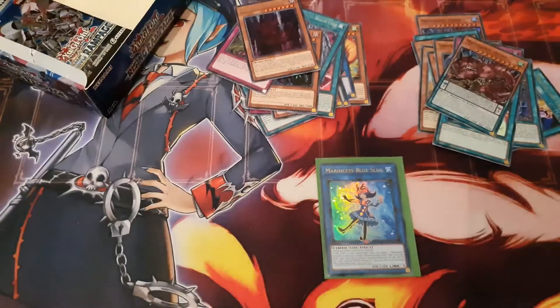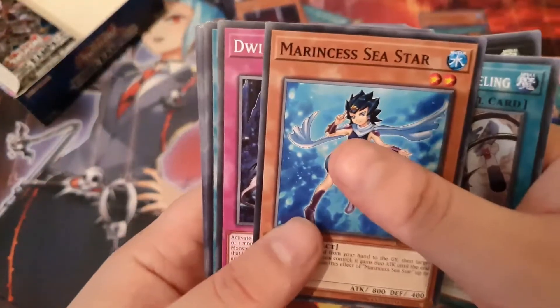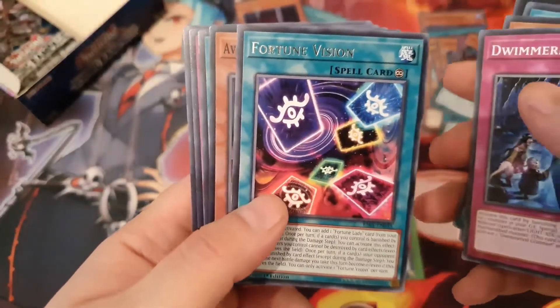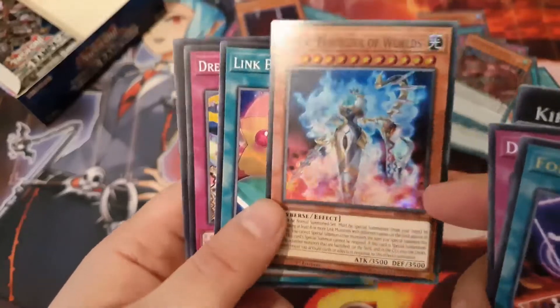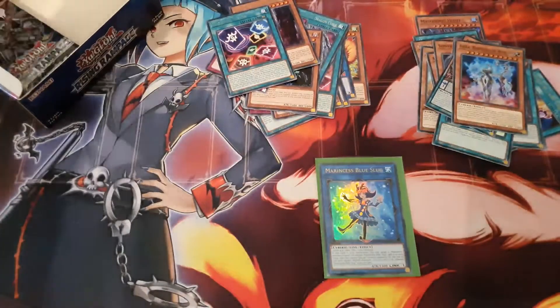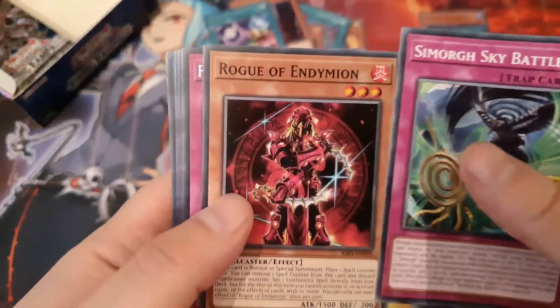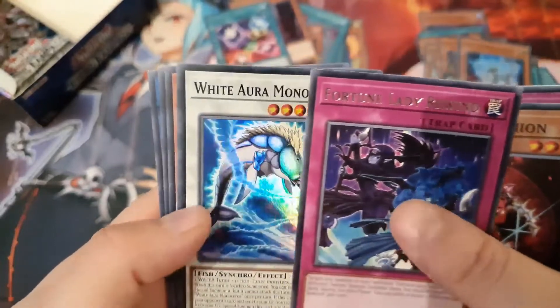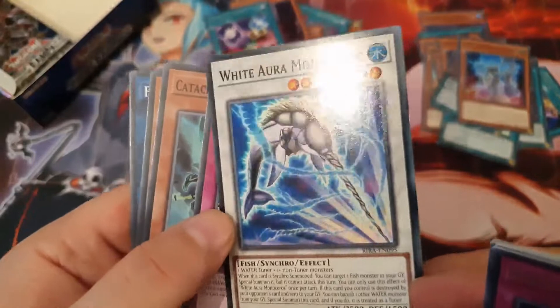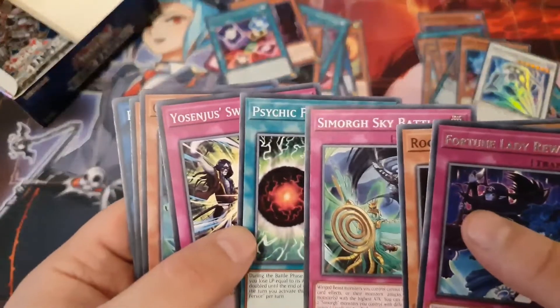Next pack, going down the left side again: King Gashifucho, Yusenju Watchy, Marincess Dearfish, Sea Star, Dozing Glimmer, Fortune Vision, and another one of these girls — not really happy about that card. Next pack: Psychic Fervor, some more Sky Battle, Rogue of Endymion, Fortune Lady Rewind, and White Warrior Monoceros — that's nice, I haven't read it yet but I've seen it being pulled.